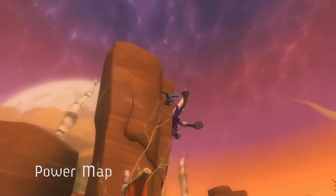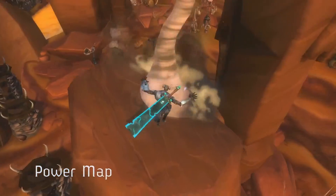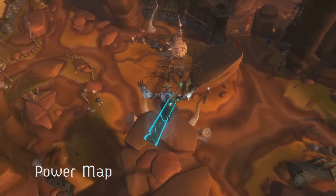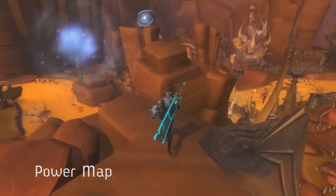Power map is another movement-based mission. The Explorer is sent to track strange anomalies throughout the wilds of Nexus. Many of these missions have vertical components, and it's just a lot of fun.